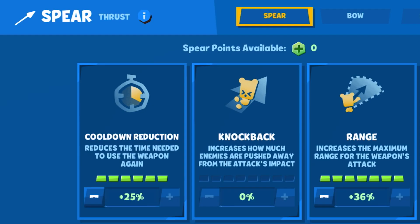As for weapon attributes on the spear, you're going to want max range, because with Larry, mobility is everything. With the speed from Jungle Shoes, mobility is everything — jam everything you have into range. Then after that, go ahead and add cooldown reduction. Knockback is useless.